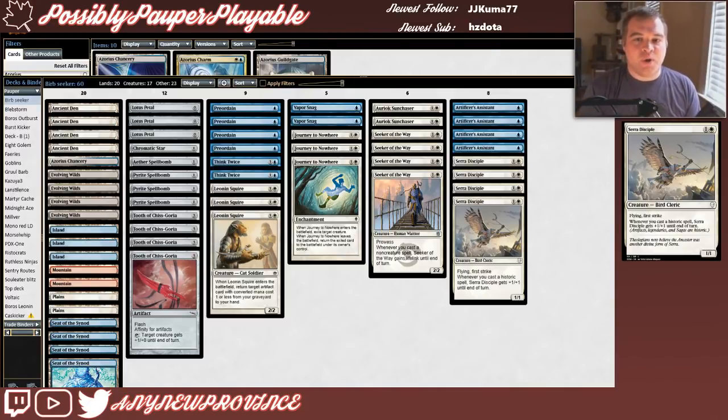First we have Sarah Disciple, which costs 1 and a white for a 1/1 flying first striker, and whenever you cast a Historic spell — which in Pauper is just artifacts — Sarah Disciple gets +1/+1 until end of turn. I definitely undervalued this card before I started testing with it. Sarah Disciple's first strike ability actually gives it a lot of versatility on defense — you can get it in the way of your opponent's Delver of Secrets, pump it at instant speed, and kill off their creature without losing your own threat.